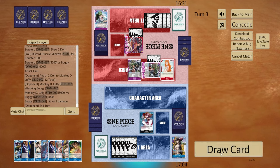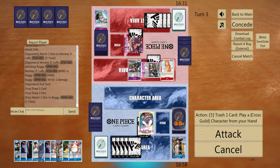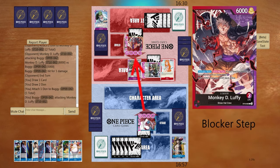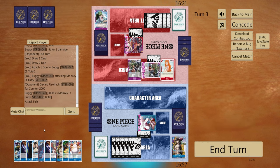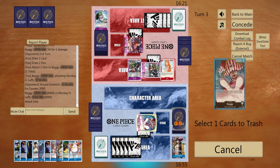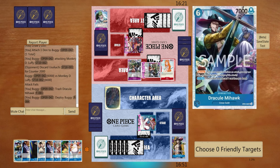There's Diamond Jozu here — we'll draw. We can actually just go six again. Maybe we can clean the life off — not this time. So we're just going to trash Mihawk into Buggy into Mihawk.